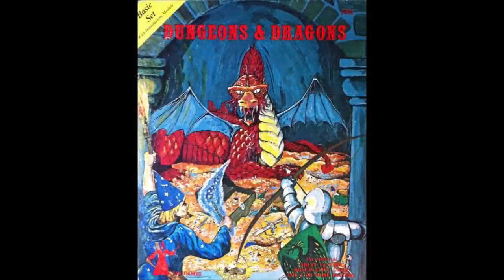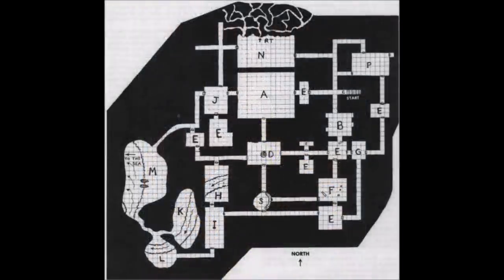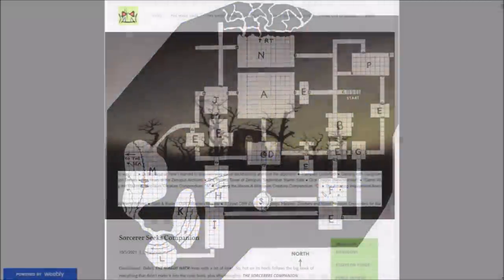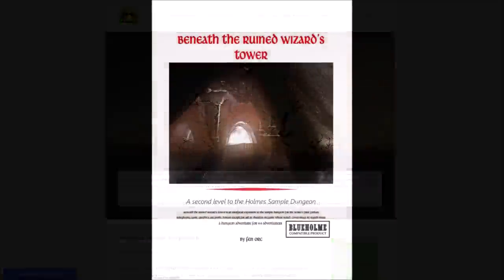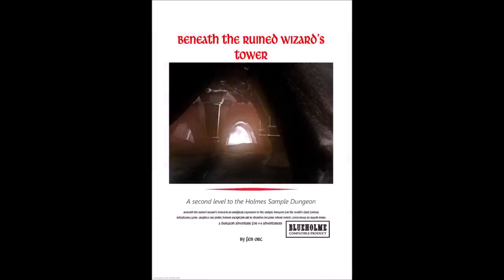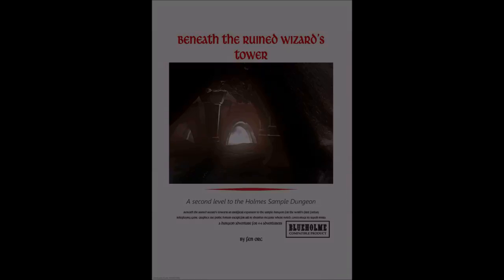The Tower of Xenopus is the much beloved sample dungeon from the original Holmes Basic set of Dungeons and Dragons. Considered by many to be the sample dungeon champion of the world, Jonathan Rowe of the Fenn Orc blog has taken on the daunting task of penning a sequel beneath the ruined wizard's tower. How does it compare to the original? Coming right up on RPG Retro Reviews.